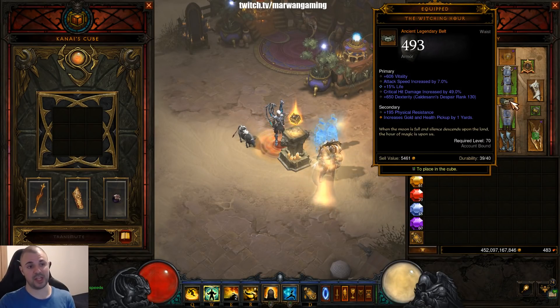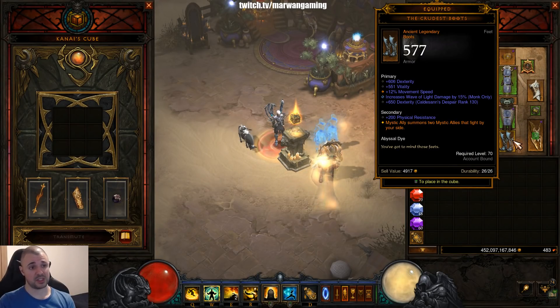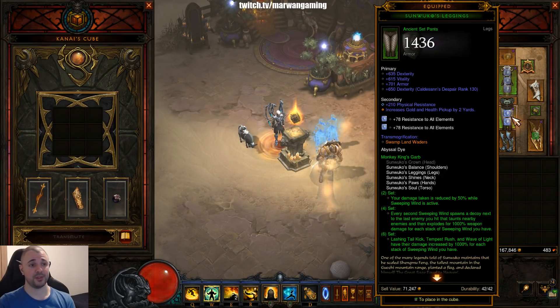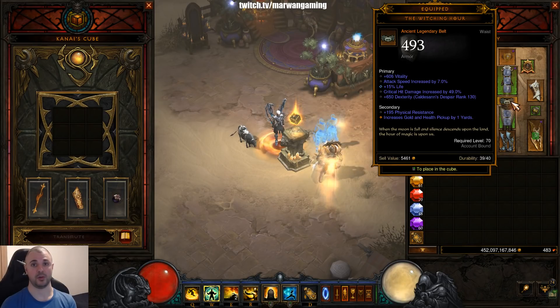Here you're not gonna go pickup radius — go for melee damage reduction. Physical resist is also a good example of some good boots. Armor would be better than movement speed but I'm happy with the boots I have. For the pants, this is just the perfect roll — if you get something like this or with higher stats that's really good. You can also get life per kill as a good secondary stat instead of pickup radius. For the belt, something like I have here: dex, vitality, attack speed, and crit. I rolled the dexterity into percent life, which gives great value since you don't have much percent life with this build.